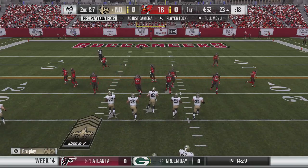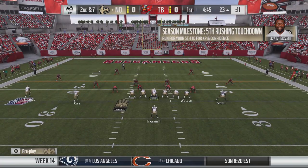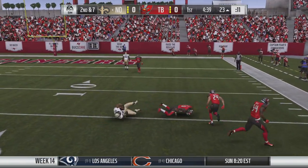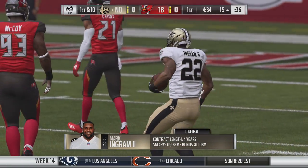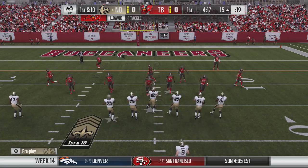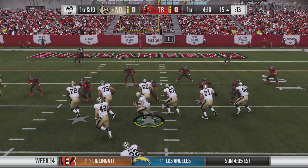CPU teams will actually make correct defensive calls based on their real-life tendencies. For instance, a team like Seattle that runs heavy Cover 3 and Cover 1 Man will now call those coverages in-game just like they do in real life. I think a lot of people are going to overlook how significant this is, but it's a great addition for playing more realistically.